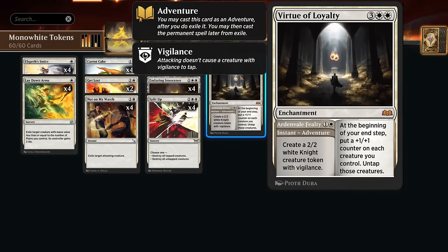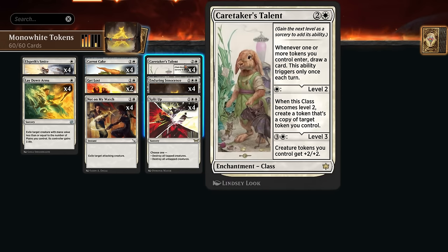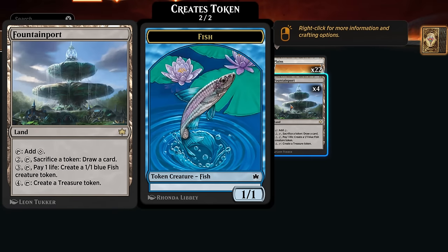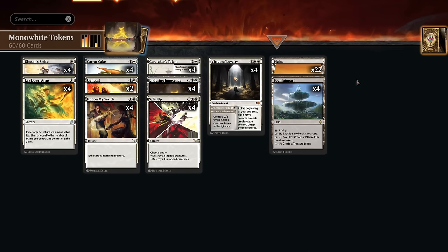We can also make tokens at instant speed with the Virtue of Loyalty adventure, making a 2/2 knight token with vigilance. The five-mana enchantment can be cast later to start pumping up our creatures — great for going over the top if we don't have Caretaker's Talent. We can also make tokens with Fountainport, the only non-Plains in our mana base, which makes fish tokens at the cost of one life, helping us draw with the Talent and Innocence, or sacrificing tokens about to be destroyed to draw a card.